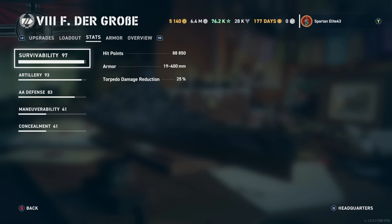Survivability is 88,850 hit points, which I believe is the maximum for tier 8 battleships currently in the game. It also has a 25% torpedo damage reduction, which isn't particularly good but is right there with the Iowa class battleships. I always compare things to Iowa because that's the ship I know best. Don't be taking torpedoes if you can avoid them.